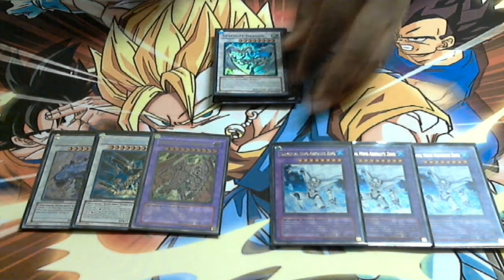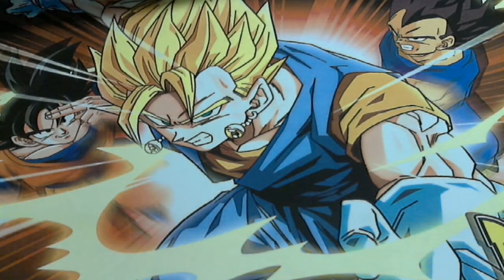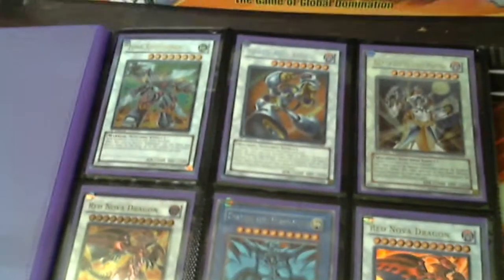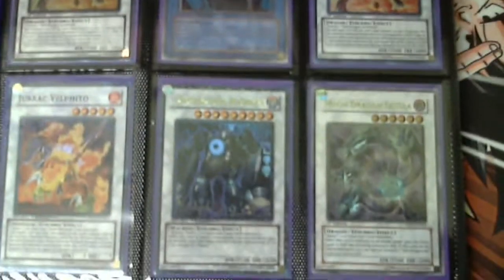I guess we'll go to a quick binder update. What we're looking for right now are Super Deep Sea Divas — I need two because I might be getting one in a trade — one more Ultimate Rare Miracle Fusion, and some Dragunity stuff. If you've got that let me know, send me a message. That's also an Ultimate Rare Revived King in here.